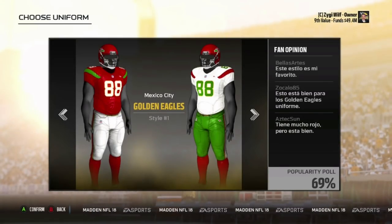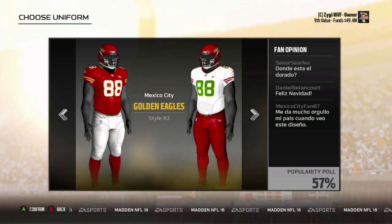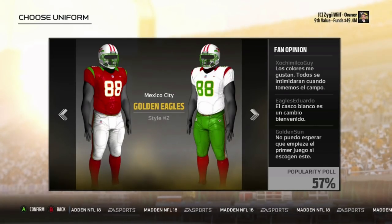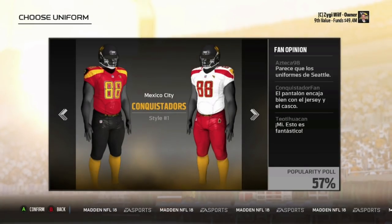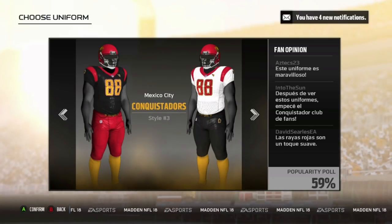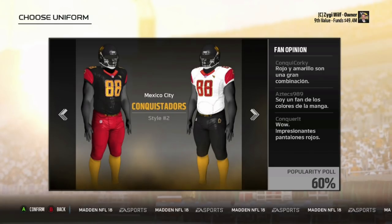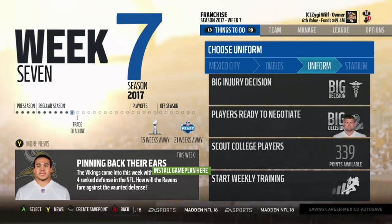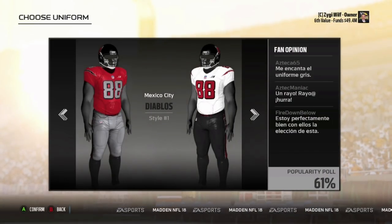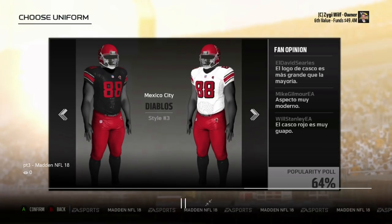Mexico City — I don't know if I'm a big fan of the Golden Eagles. This looks like the Chiefs a little bit, but featuring green in the uniform — I just don't like the whole Christmas colors aspect to it. Conquistadors — I don't like that jersey style, but I do like that they have black pants. Don't really like that jersey style either, and the socks don't really match anything.